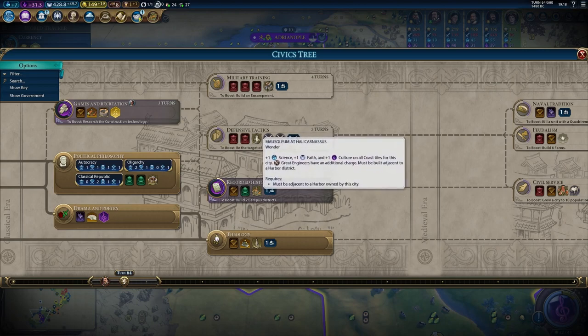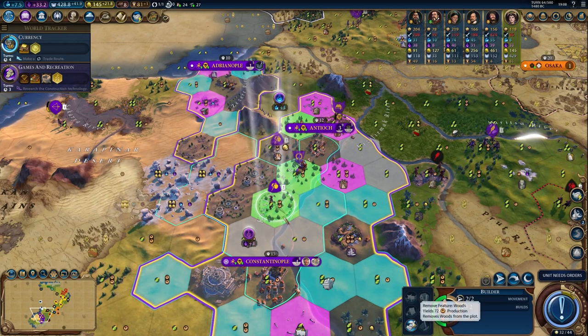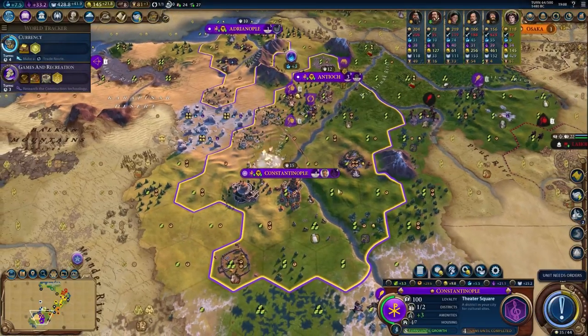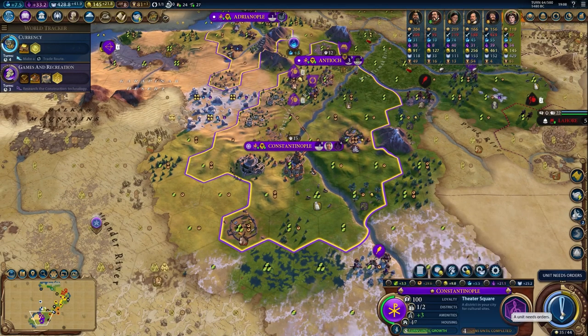I hope Oracle will be completed. The next wonder I'd plan on is the Mausoleum of Halicarnassus for its great engineer charges — I don't care so much for the yields, but that extra great engineer charge makes your wonder rush so much easier. Governor titles will go to Pingala first, then Magnus for the Provision title to help with expansion. You can't really undervalue chops — yields are great, but if you want fewer turns and to move faster, you have to chop.